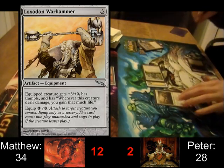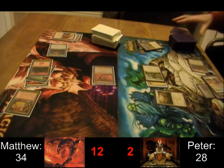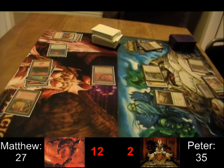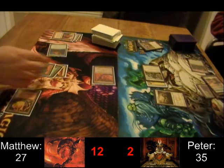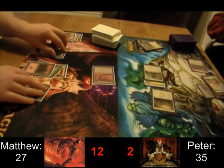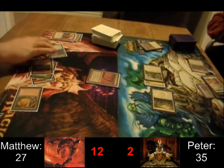He's going to grab Loxodon Warhammer — doesn't see a lot of play in EDH, but I think it makes a lot of sense in this situation because Matthew is a heavy damage deck, so the life gain is going to be very important for Peter. And tap down that Puresteel Paladin — that's what Eurobrask does.